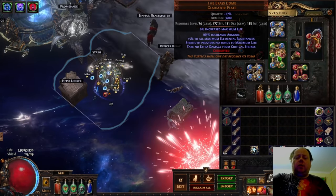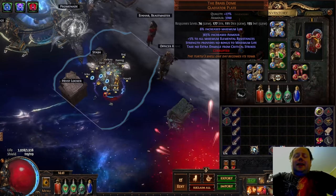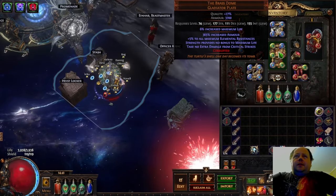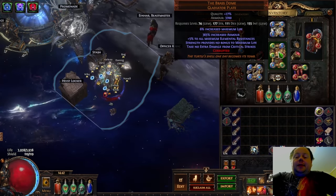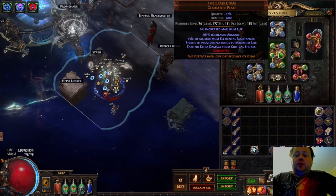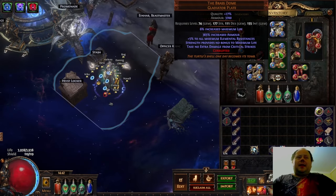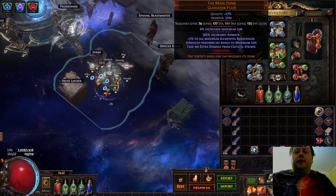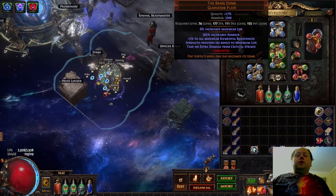Brass Dome is a trade league only item — there's no way to target farm it. It's the same rarity tier as Siobhan's Wrappings, so it's not easy to get your hands on. In trade it's pretty easy to pick up for around 50 or 60 Chaos with the 5% perfect roll. Once you've got it, it's a matter of corrupting it and then using Alisha's method to 6-link it, which requires a bunch of Tainted Fusings and Tainted Jeweller's Orbs. I got a lucky Vile hit on mine — 6% increased max life. You probably won't get that, and you might even ruin a Brass Dome or two trying to corrupt it. I think it's worth using Vile Orbs rather than the 30% corrupt beast — save those for more expensive chest pieces.